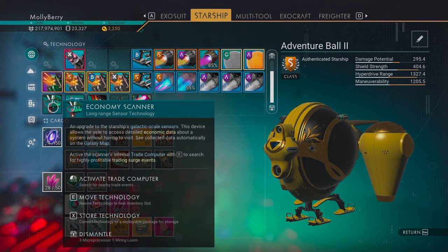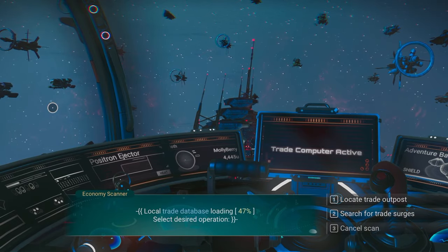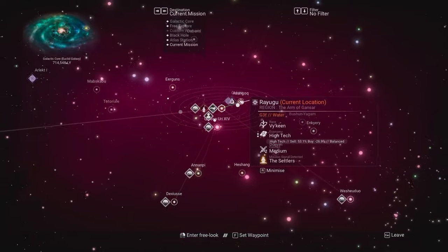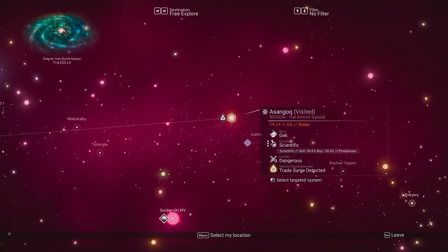The economy scanner can now sweep for market surges in nearby systems, meaning you can now cash in on special opportunities to trade commodities that are currently scarce or in high demand. The economy scanner can also now be activated from your ship's inventory.